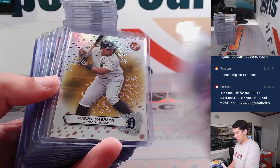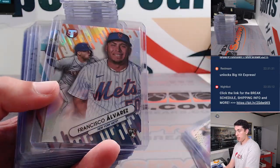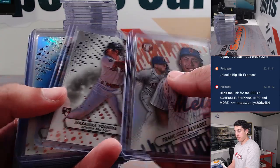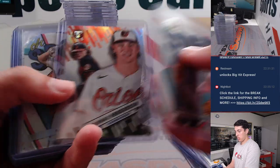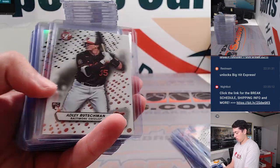So half a case here — Pristine Gold Miggy, J-Rod, a lot of good stuff, Sho Hayden /75, and some rookies.